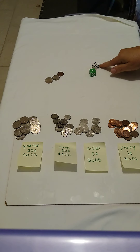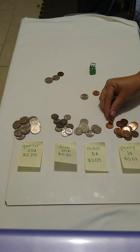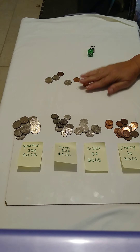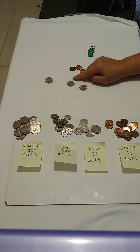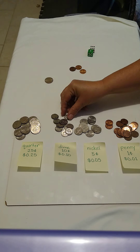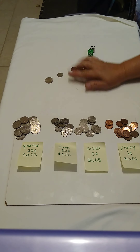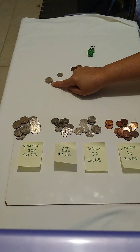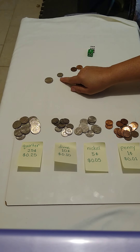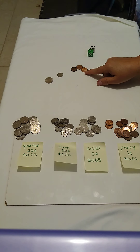Next turn. Six plus one is seven — five, six, seven. Now I have three ones, but look at that — I have two fives. So I'm going to exchange two fives for a ten: two nickels equals one dime. So I have a quarter, a dime, and three pennies. Let's count up: twenty-five plus ten is thirty-five, thirty-six, thirty-seven, thirty-eight.